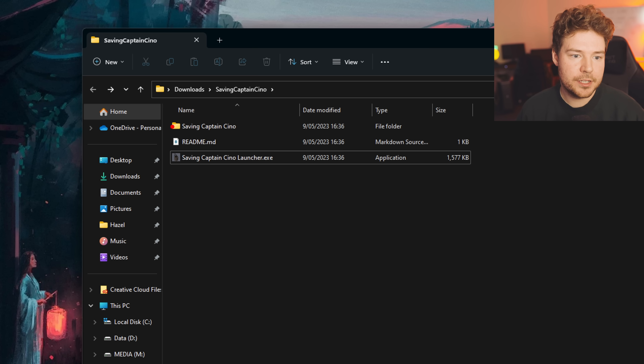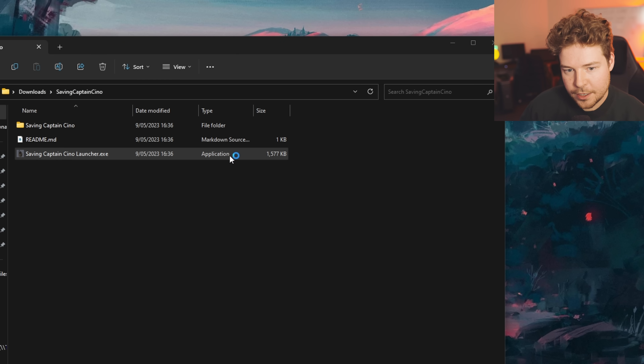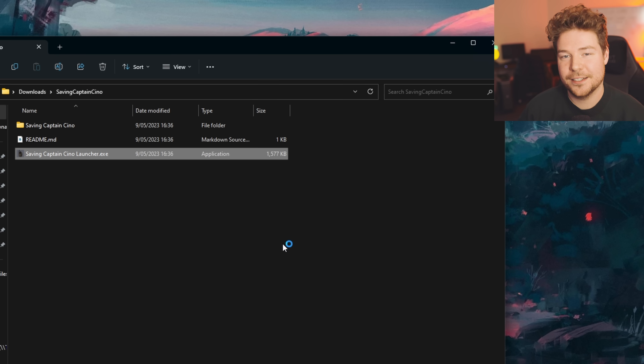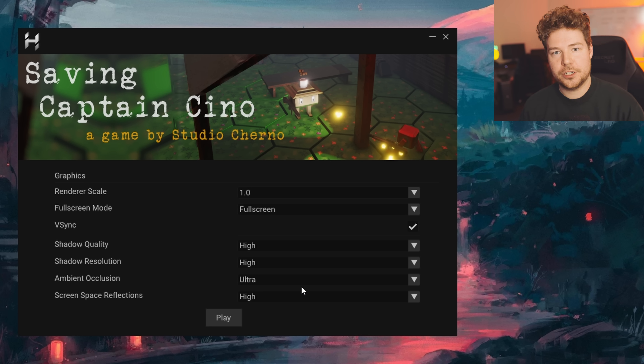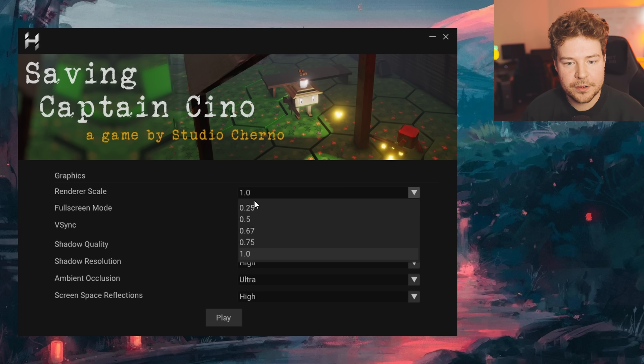Once you download it and unzip it, you'll see these three files. The launcher is the thing we care about — let's open that. Don't worry about the Windows protected your PC warning. Here we have the launcher. This launcher lets you pick all of your graphics settings. It was a bit of a chore to go through every resolution your display supports and print it here, so we have a renderer scale instead — it's basically like your resolution setting.